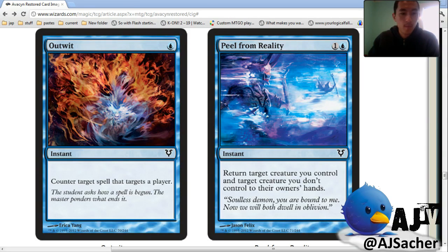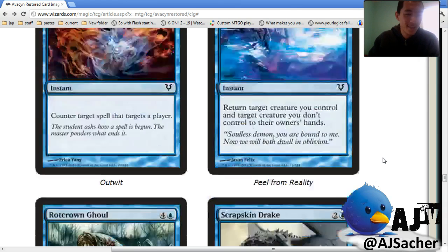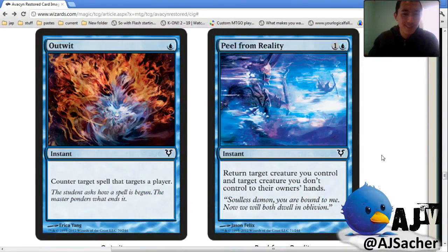Somebody in the chat mentioned Snapcaster plus Peel from Reality — that's kind of nice, a little deranged though. You just jam it on turn two, Snapcaster your Probe or whatever, then peel it to get their guy. Then turn four, Snapcaster Peel, bounce Snapcaster again. You're making such a tiny amount of value — you're just treading water, but you're making it. If they have a Bird of Paradise, you're just behind doing this weird sequence, but you can bounce the bird and get mana advantage that way.